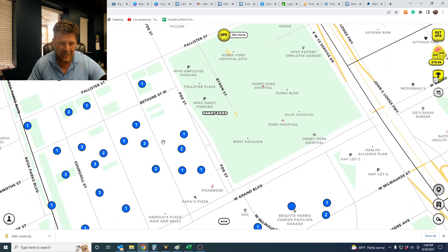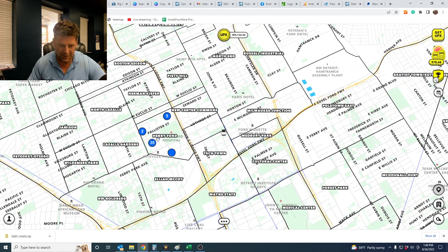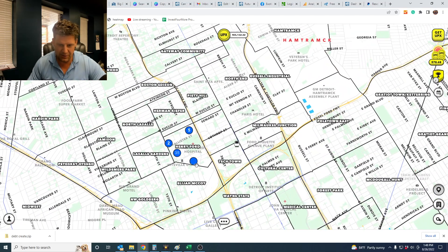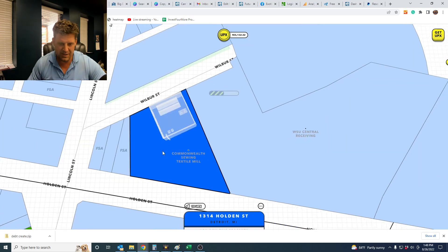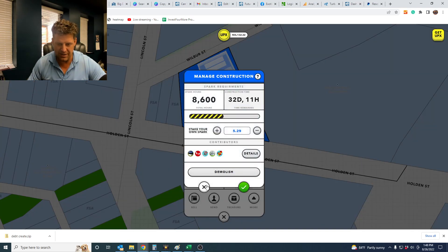Here's Henry Ford in Detroit. I keep buying properties here — I keep seeing good deals. How many properties do I have now? Way too many. That's 42, and then another bunch down there — a lot of properties. And then my factory: I am building a factory here. It's getting closer — 32 days. So, cool.